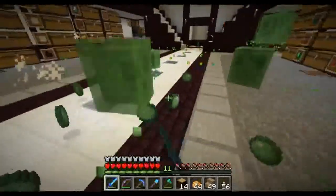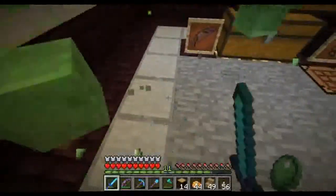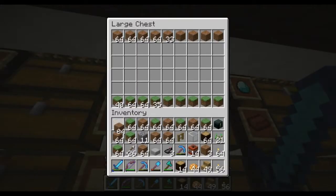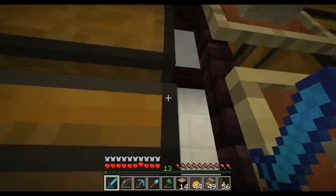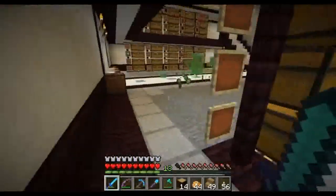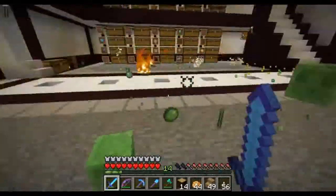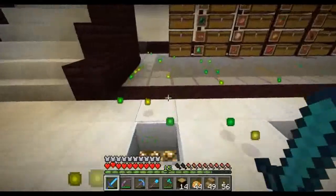I gotta throw some of this grass and dirt blocks out of my inventory so I can pick up the slimes. I think he's stuck for the moment. He got out — give them a big enough incentive and they find their way out. That's alright. I'm using a looting sword on these guys, so that's why I'm getting so many slime balls back. Slimes are now used for a few different things — sticky pistons, leads... can't quite remember if there's anything else beyond those. But quite a bit of experience — wow. Almost three full stacks of slime balls from that. That's crazy, but hey, I'll take it.